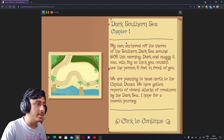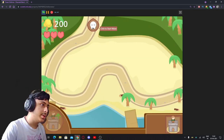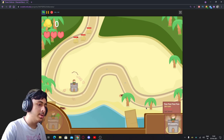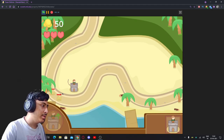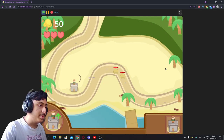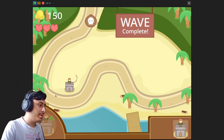Okay, 'Dark Southern Sea' — I've already read this, let's begin. Click to start wave — this is a type of tower defense game. Wave incoming, I have to place towers. I have 50 cash; each enemy gives 50 cash. To upgrade I need 150, and 200 for getting a new one. I'd rather upgrade than get a new one. Got 150 — very cool, let's upgrade this.